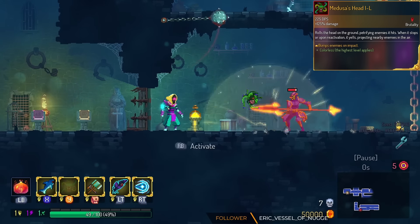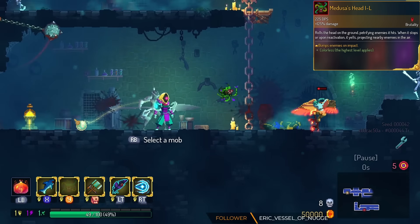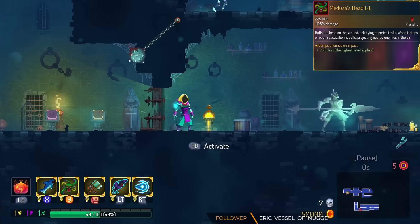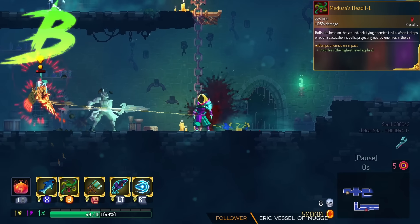Medusa's Head from Castlevania gets additional knockback. For those who don't know, the Petrify status does bonus damage while the monster is being tossed around. This makes Medusa's Head basically self-reliant, though I do think it's probably hard to kill a boss with it. So we're gonna put this in the B tier.